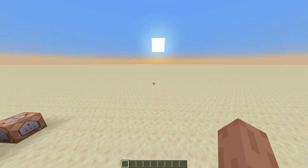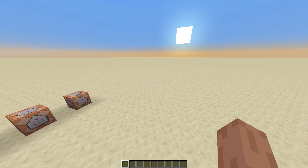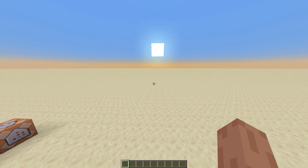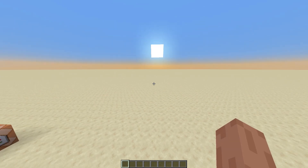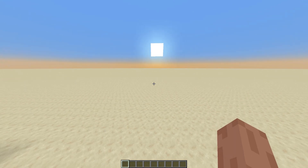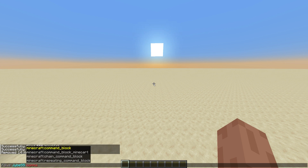The first thing you're going to want to do is make sure you're facing west when you build this setup. It uses a lot of relative commands so this will only work if you're facing west — just something to keep in mind. Now the next thing you'll need to do is give yourself a command block.